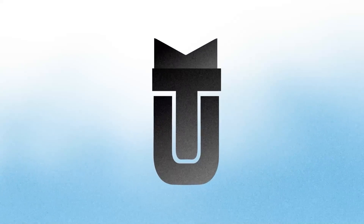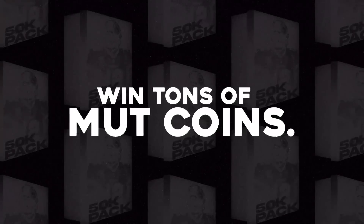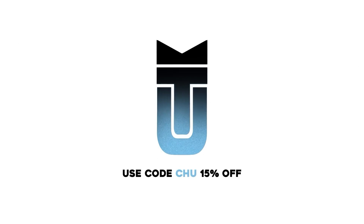Before we start today's video, I wanted to give a huge shout out to today's sponsor MuttPacks.com. You can click the link down below and open exciting packs, win tons of coins and withdraw your account right away. You could use promo code CHOO for 15% off. And when you sign up down below, you can get a free 10,000 coin pack as well.